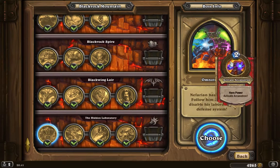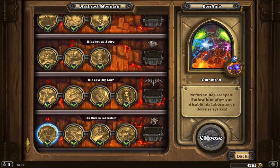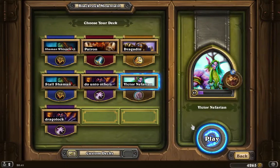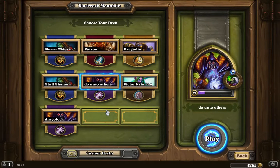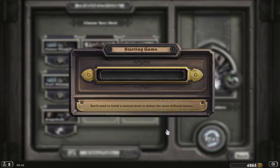This hero that we will be facing gradually summons greater and more powerful robots. So I'm going to pick my Zoo deck. Zoo is a mainly Warlock deck. It's all about trading minions up, keeping a board clear, and you try to make sure that it's an aggressive deck — always keeping your board clear. So let's see how we do.